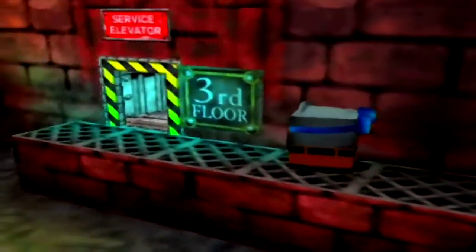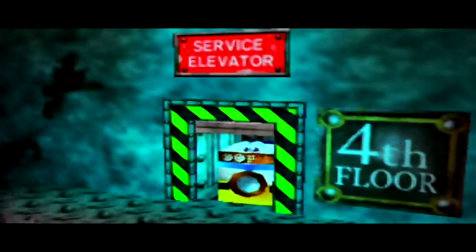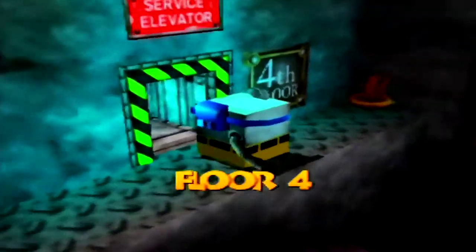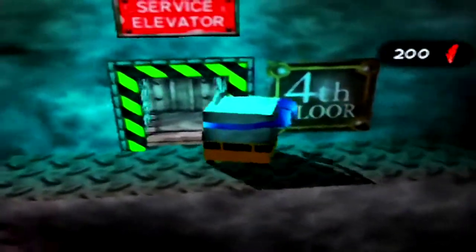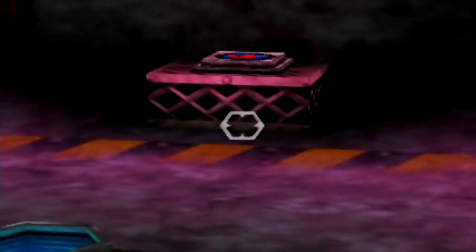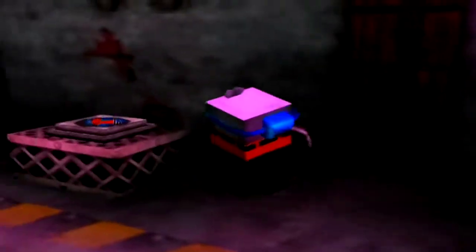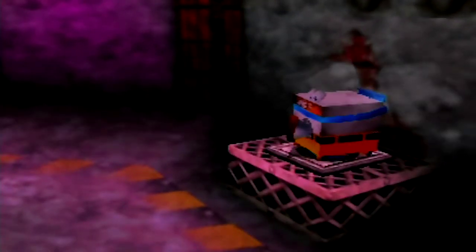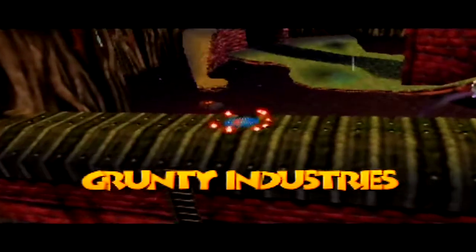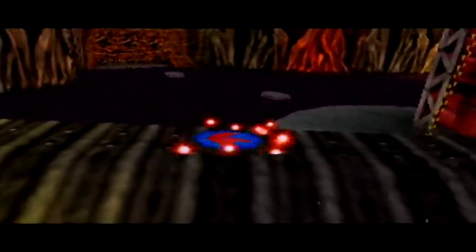I don't think we can do anything else on this floor at the moment as a washing machine, so let's head up to the next floor. There's something important we have to do — we have to hit that flight pad switch. Let's be quick. So hitting that makes flight pads appear outside of Grunty Industries — outside of the factory, I should say.